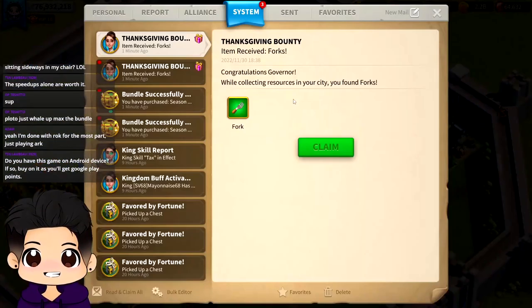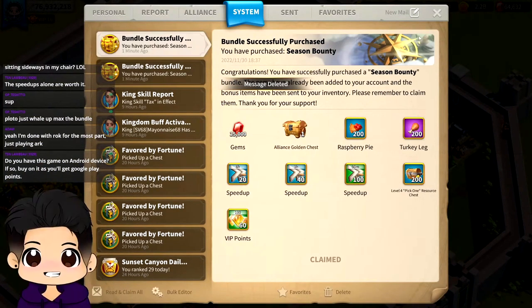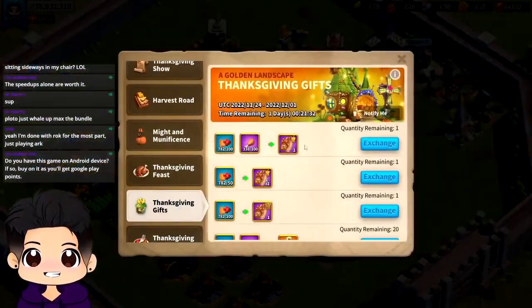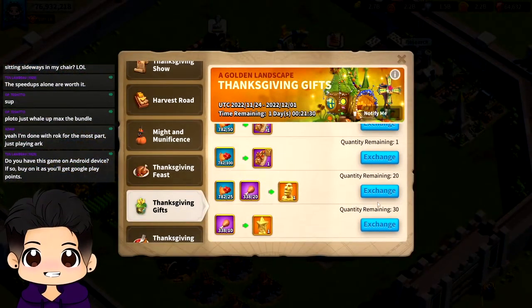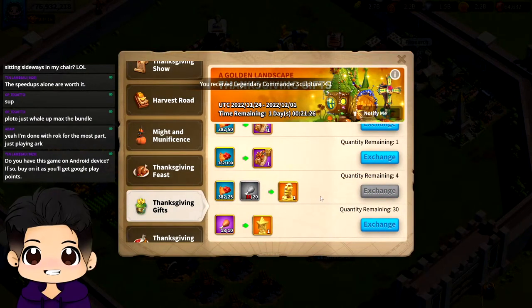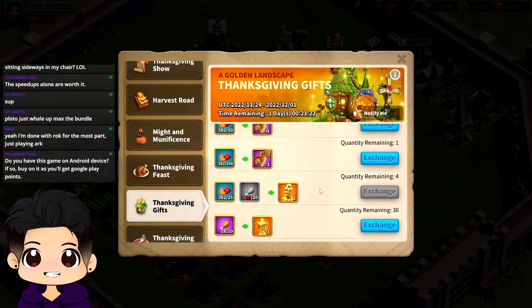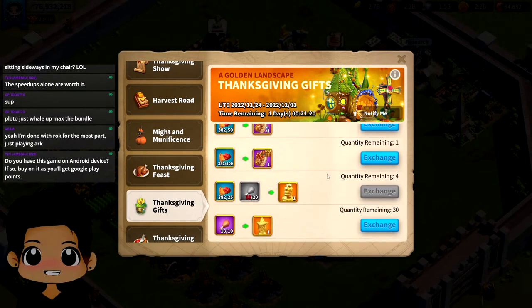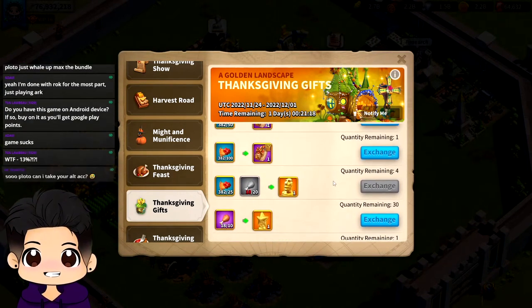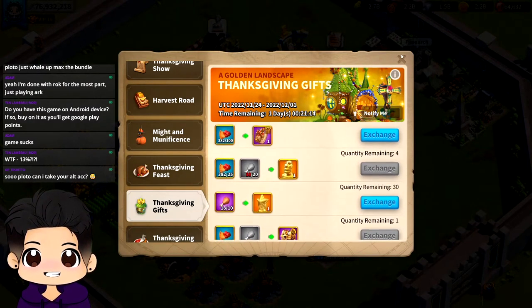We bought a silver and a gold chest — nice. Let's see how many gold heads we can buy with this. So we've bought 26 gold heads so far, and we need four more.